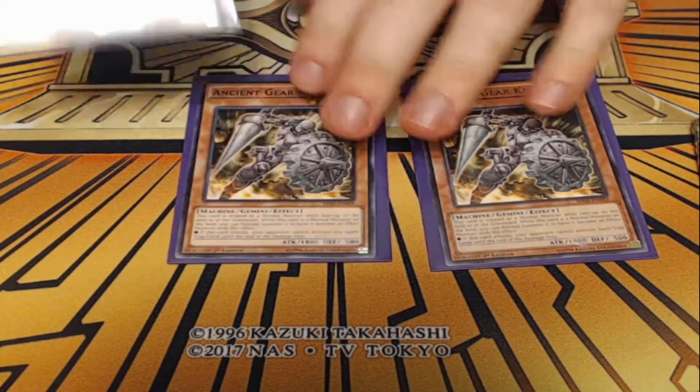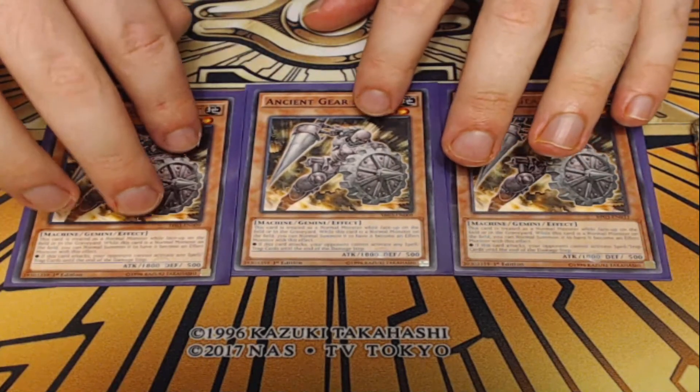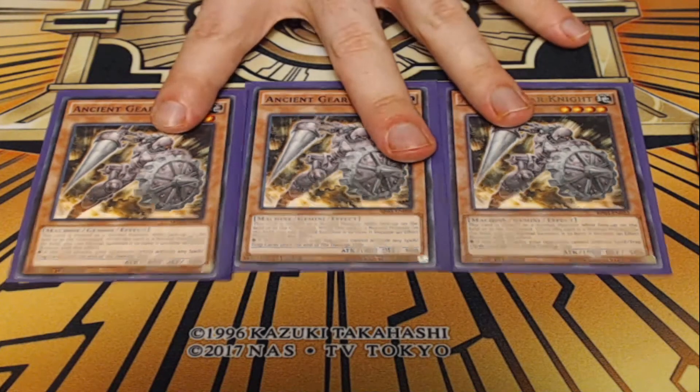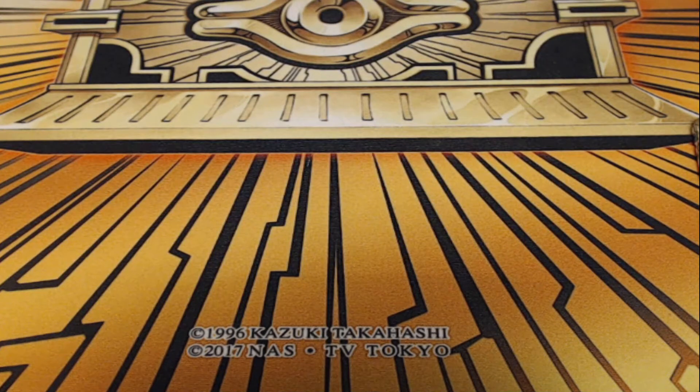Next up, I am playing three copies of Ancient Gear Knight. This is just another Ancient Gear name that can be normal summoned pretty easily. 1800 attack is the highest on a monster that can be normal summoned without Gear Town on the field, and this isn't a very Gear Town-centric deck, so having it is fine enough. It'll work until we get a hold of our Reactor Dragon. It has a Gemini effect, and if this card attacks, your opponent cannot activate any spell or trap cards. That is it for the monsters — very low monster count because this is a trap card-based, Card of Demise-style deck.